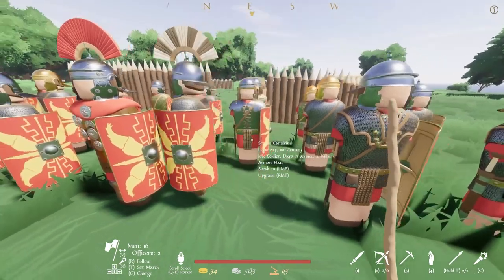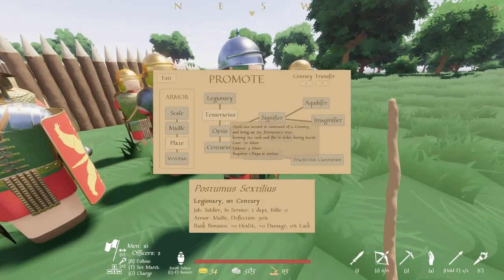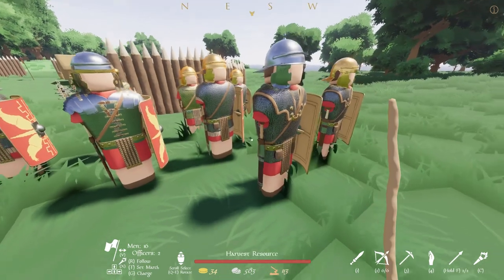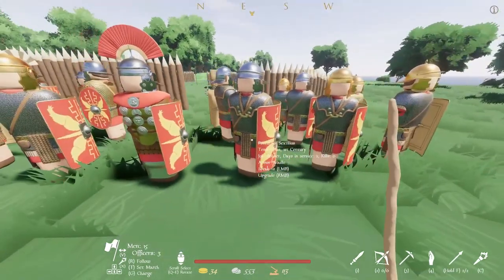There we go, so I can make him an Optio. We do have to go up the rankings here — it's kind of confusing because you gotta find each one. So now that I have him, we just need a Cornician, a Tesserarius, and a Signifier. So we'll make this guy a Tesserarius, everybody reform.